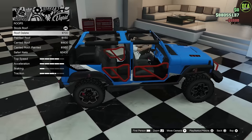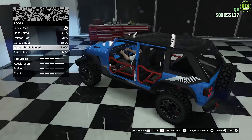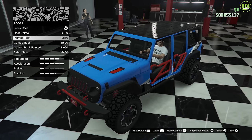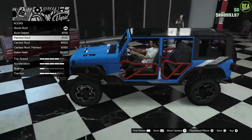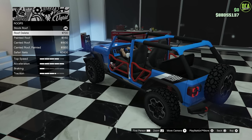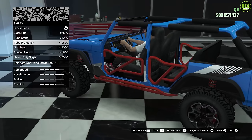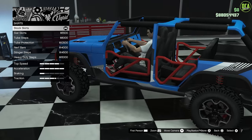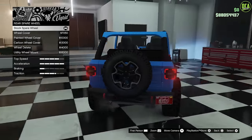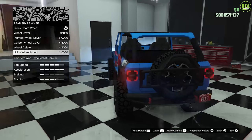For the roof, you have a roof delete option — you can remove it just like a real Jeep, which is awesome — as well as a painted roof and a canted roof. I'll go with the roof delete. For skirts, there are slat skirts, tube steps, tube protection, nerf bars, and stinger steps, but I prefer just the rock slider it has by default — none of the add-ons appeal to me. For the spare wheel, there's a wheel cover, painted, carbon, wheel delete, and a utility wheel mount. We'll go with the utility mount.